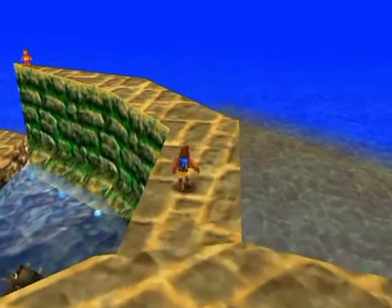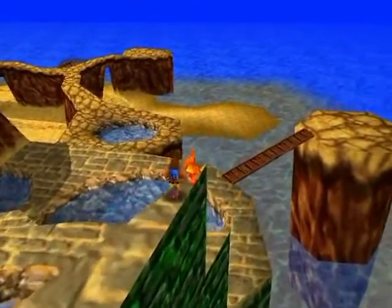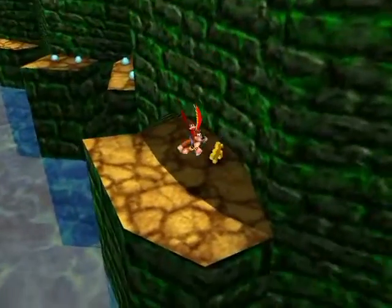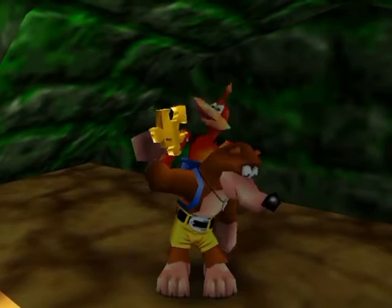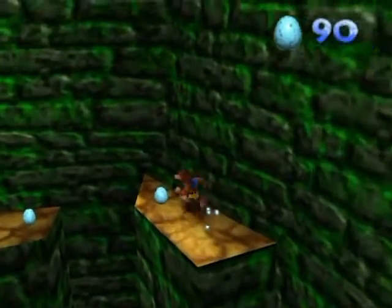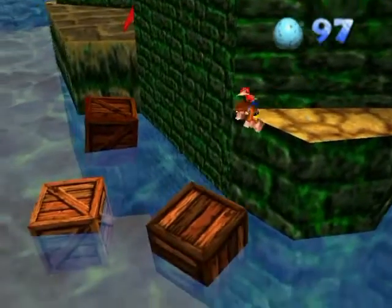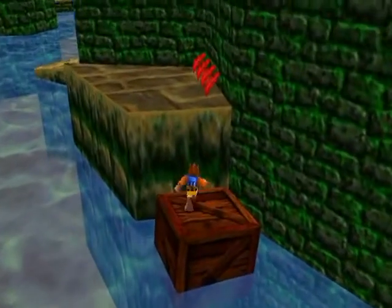I'm also gonna go down those stairs eventually, but I'd like to go to this edge first because there's a jinjo over there. Don't forget the jinjos — gotta get those jinjos. There we go, four out of five. And also down this way there's a jiggy. You're not normally supposed to do it this way — it's just faster because you have to come back to avoid Snacker the shark anyway.